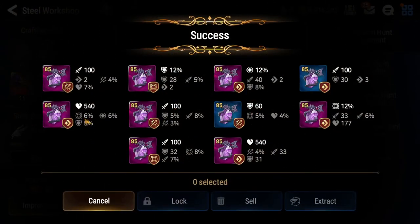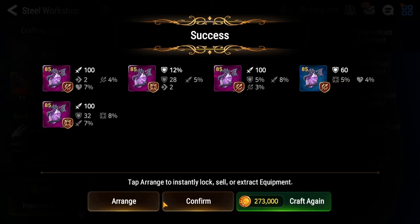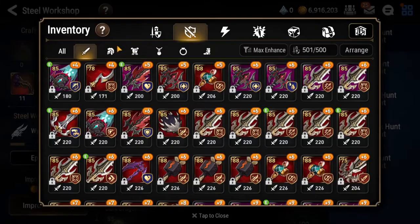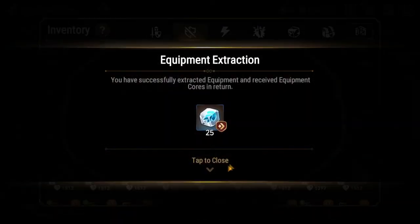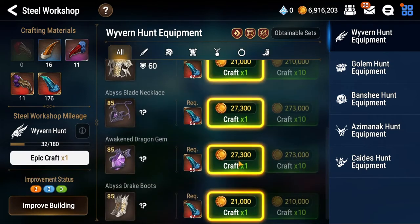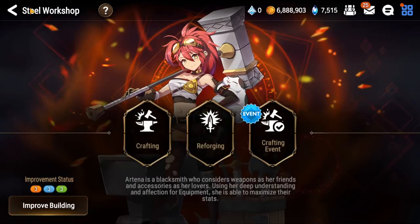We continue with the 10x craft. We don't have anything, so extract that, crack that. We didn't get anything noteworthy here. We'll have to make do with an epic craft. Before we do that we have to make space - extract these just to get cubes. These are blue so I don't even bother looking at them, I just extract them. Now let's get an epic craft here - we might get lucky and get some speed stat on the ring.